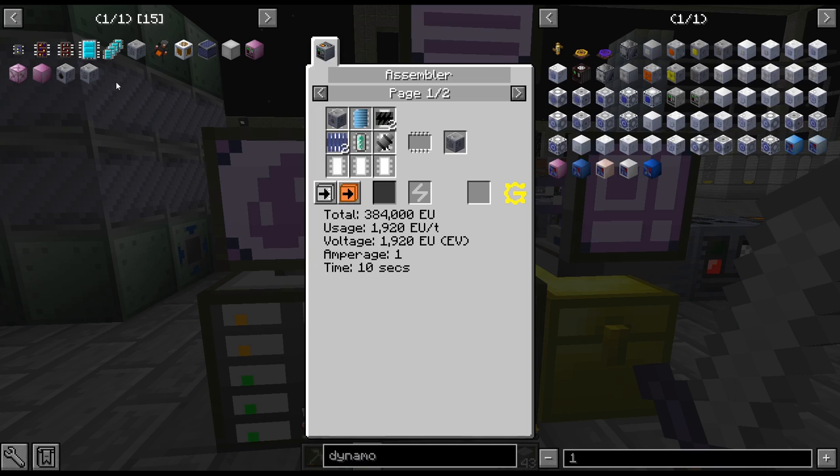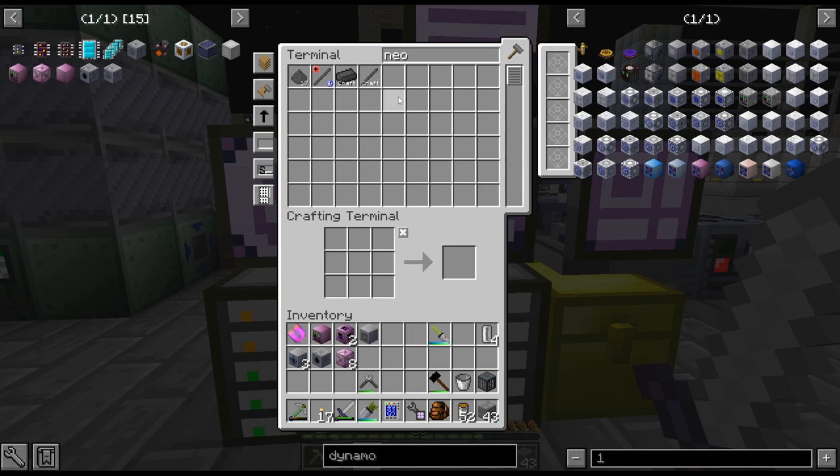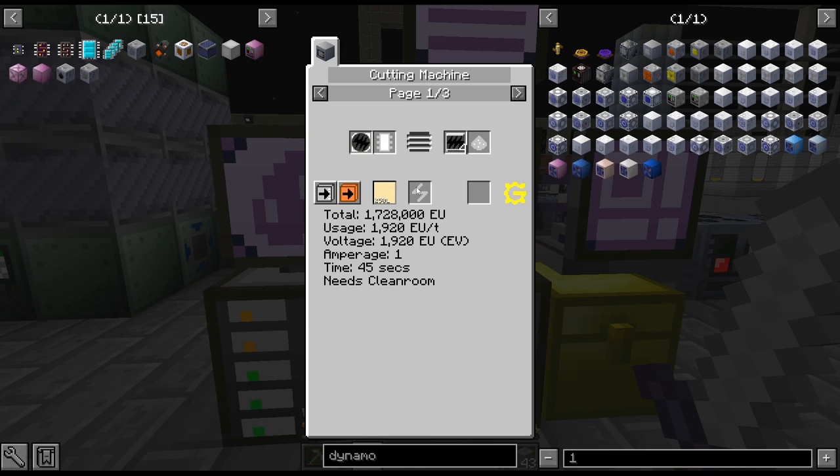That is the dynamo. I have been putting this off because these energy hatches are such a pain. It's not too bad though. I definitely need one for the combustion engine, since we need to produce EV worth of power. Thankfully we've upgraded enough. I just realized I need two of those. The main thing was the cutting machine was the issue - we have that upgraded now, and that is blue sapphire.